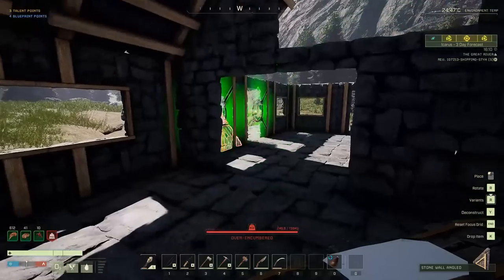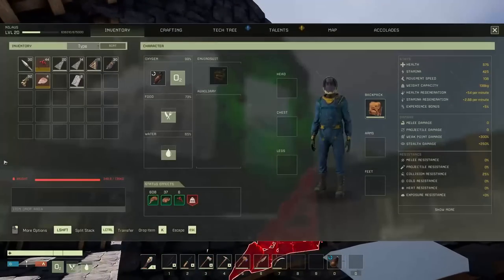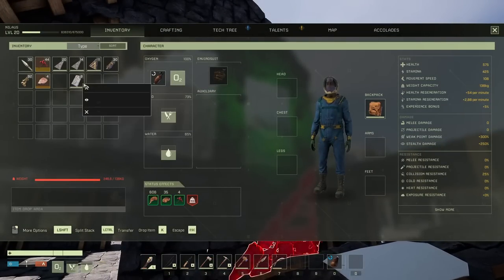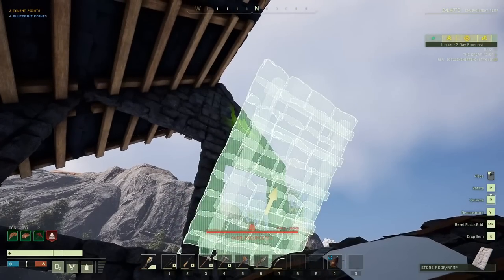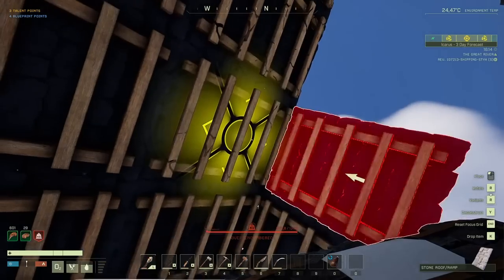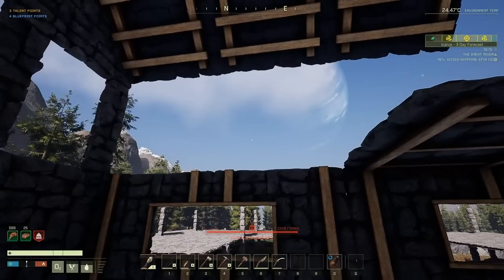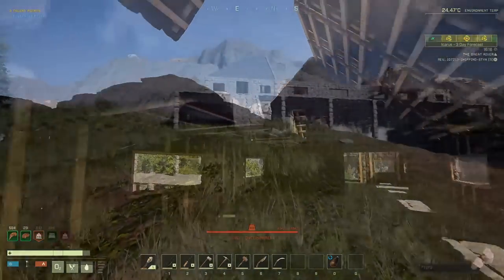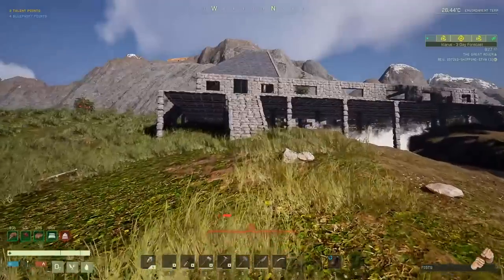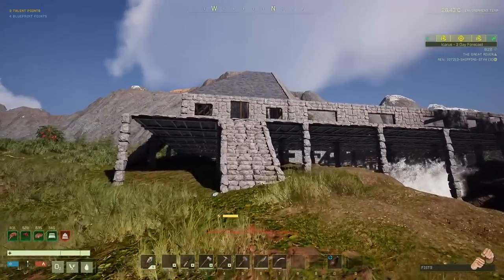That will just be a solid wall. Let's see what else we have. We have a few of these, so we could build there, there, and there — but not further than that. There's a lot of stuff missing. We are slowly approaching again our ruin of a building — or well, a little bit of a building.